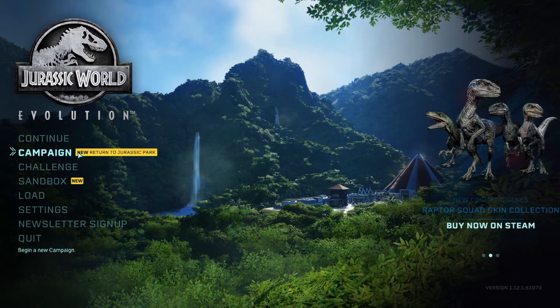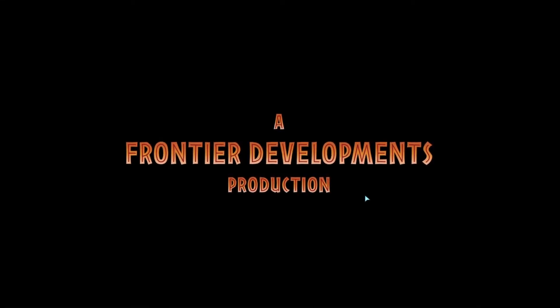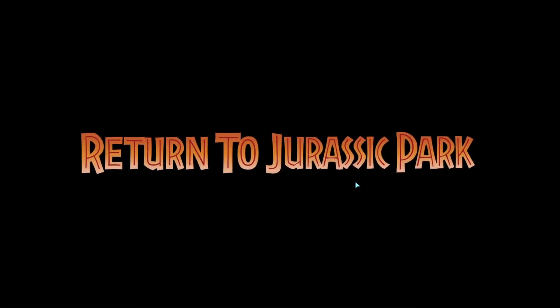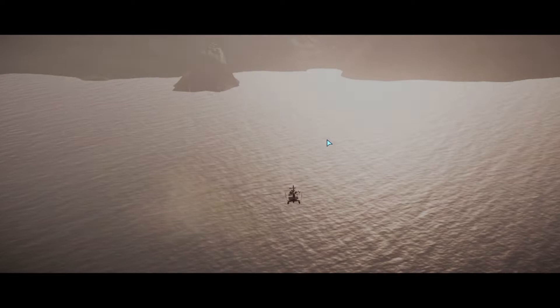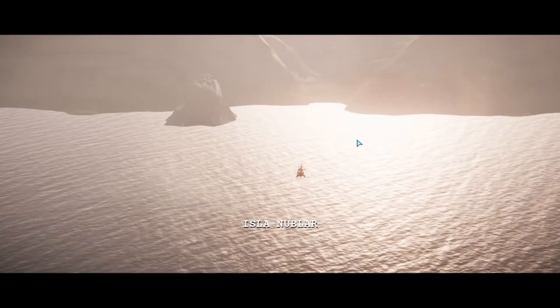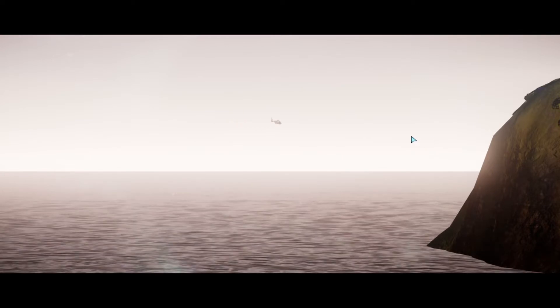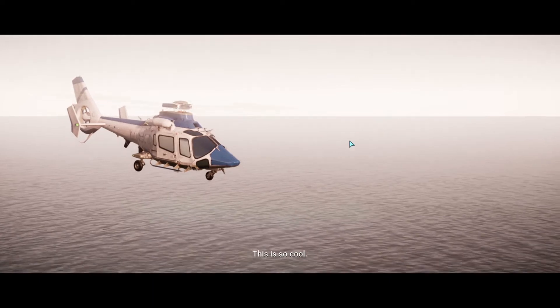Let's go ahead and get started. Oh, they even have the whole Jurassic Park font and everything. So it had the universal opening but I'm probably going to cut it out because it was playing the universal music — I'm sure it'd be copyrighted. But we're returning to Jurassic Park. Oh, here we come flying in through the helicopter. Isla Nublar! Oh it's so cool. I love exactly how it is in the movie. This is so cool.